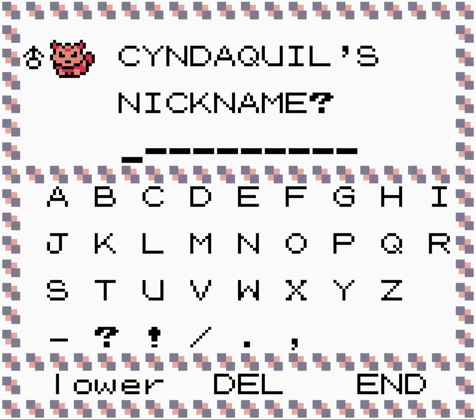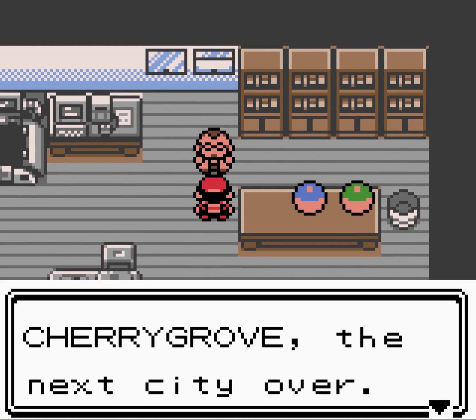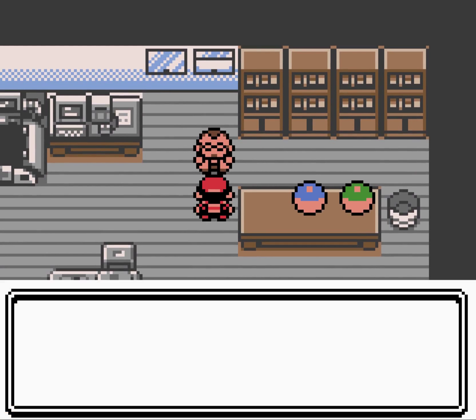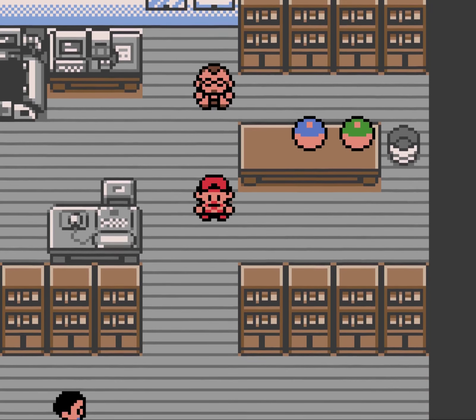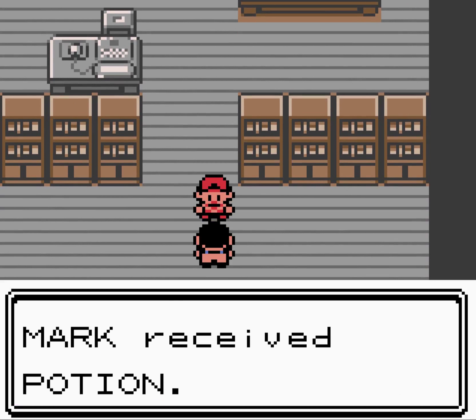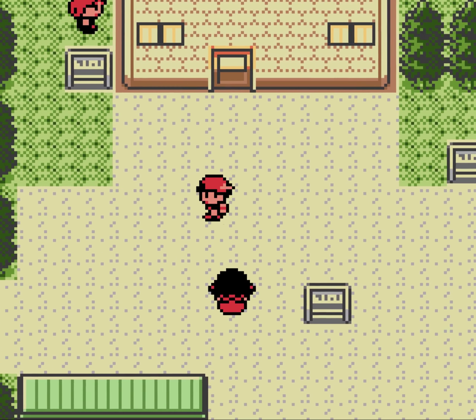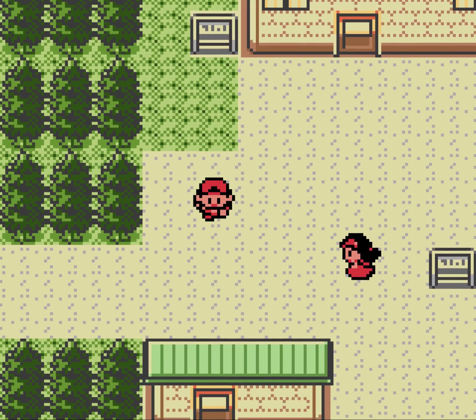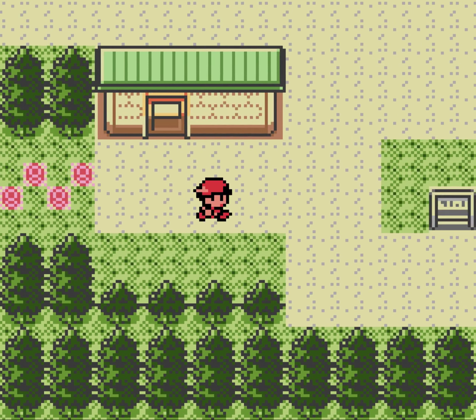Cyndaquil is the one we're going to be using for this playthrough, mainly because we've already used Totodile, and although we haven't used Chikorita yet, I'm interested in seeing what Cyndaquil is going to be like. This guy's also going to give us a Potion. Our rival is up there and we have all the other things going on in this town as usual.